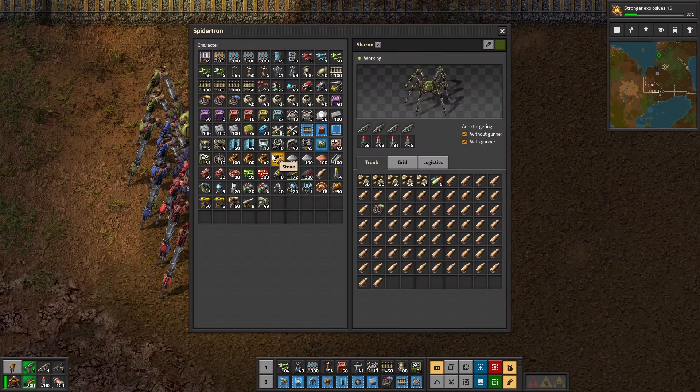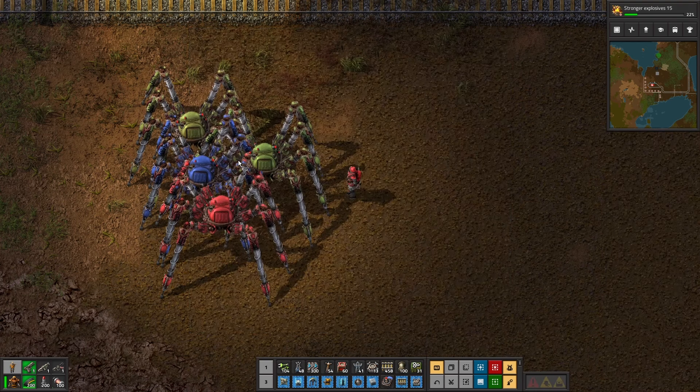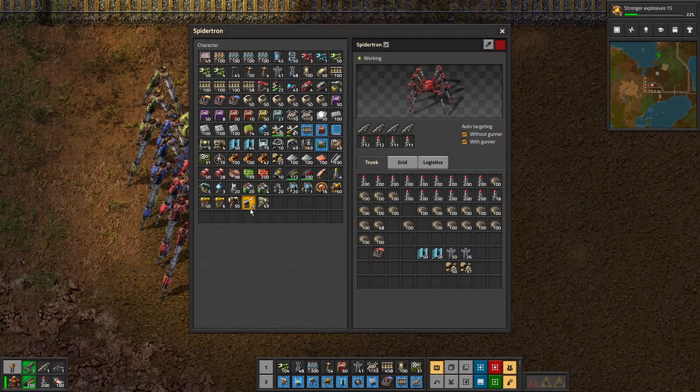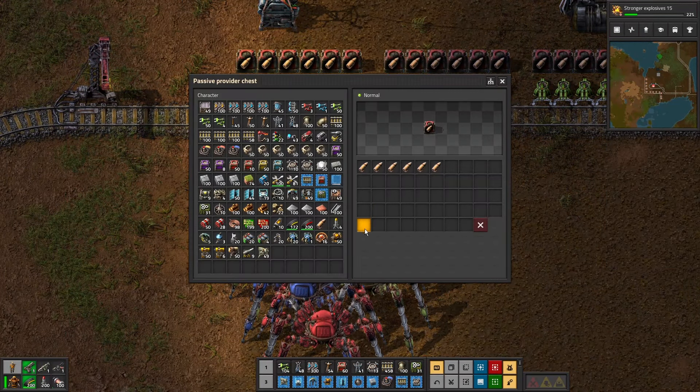I should have carried logistic bots — that's the thing to carry in the spiders. I haven't got any, which means I'm going to have to do this manually again.